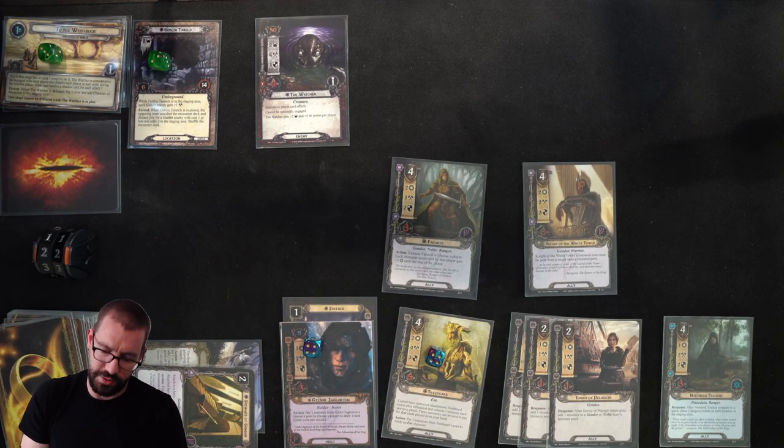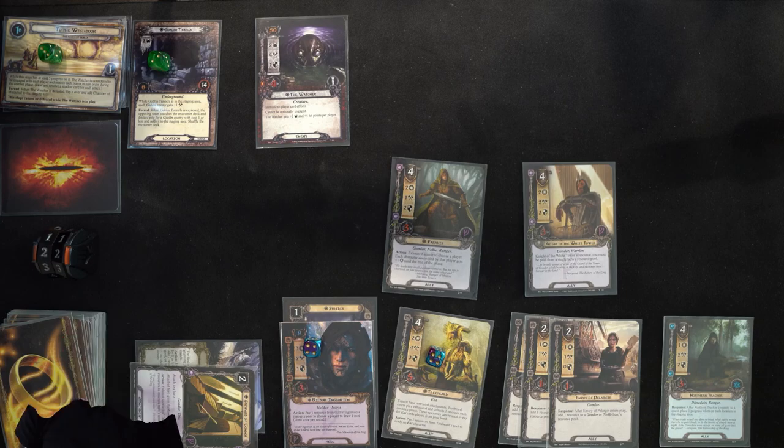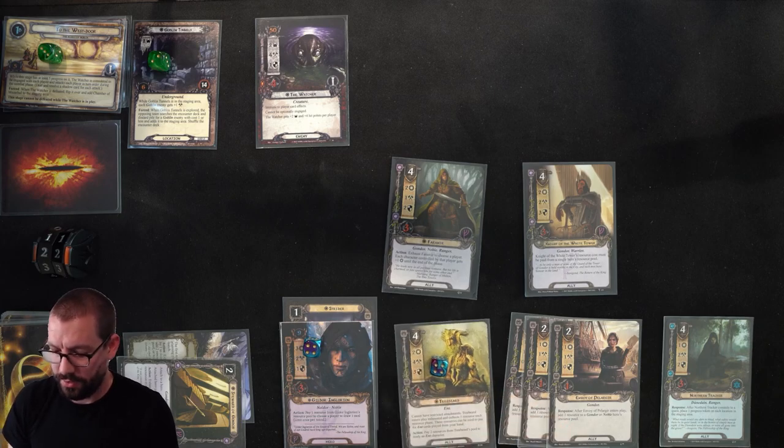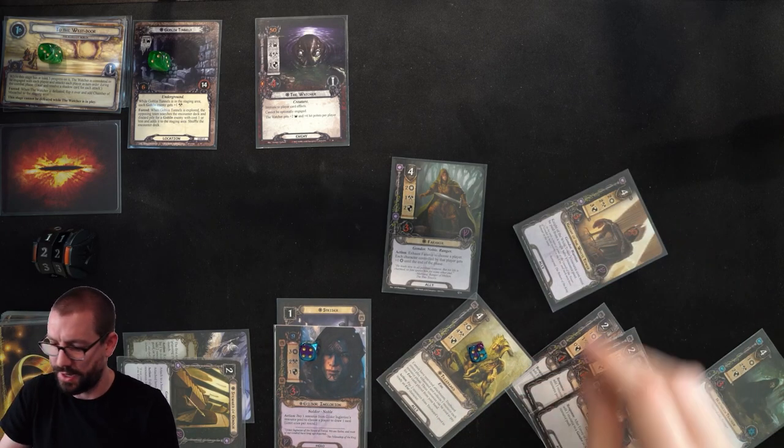I'll spend 1 to draw a card, and instead of spending 4 on a Timely Aid, I'm going to prepare to kill the Watcher. This is way overkill, but we have it set up so we might as well do it. I'm going to commit everyone to the quest — minus Faramir — for 11 willpower. I might as well use Faramir to bring it to 18 total, up against 4.